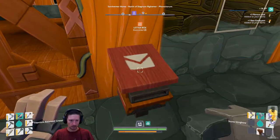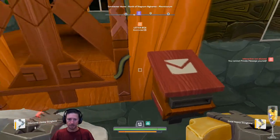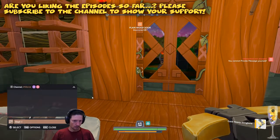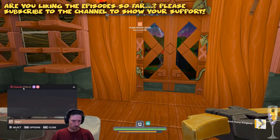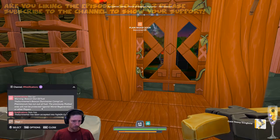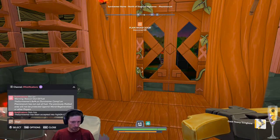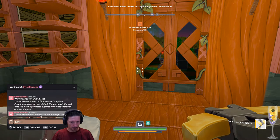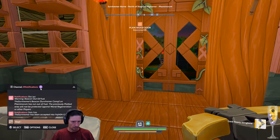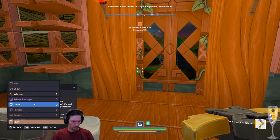Let's check the inbox - the letter box, that's how it's called. I cannot private message myself. I do have something here. Channel notifications - beacon out of fuel. The Sorbonne Beacons, Sorbonne Camp on Feminino has run out of fuel. This was on Shandri - okay, no problem. The Sorbonne have been accepted into Facial 404 Guild - thanks. 24th of February, that's cool. Nothing else.